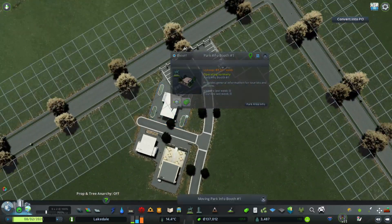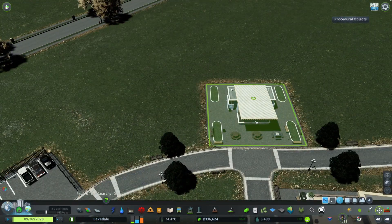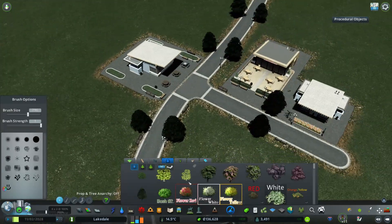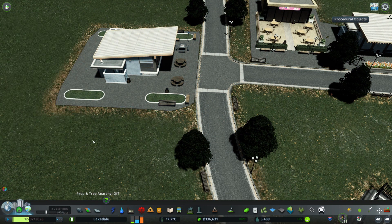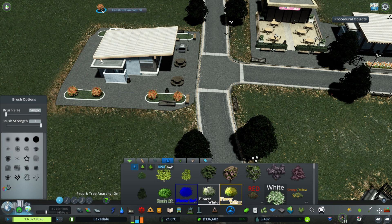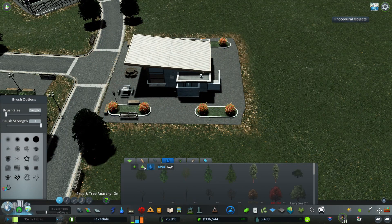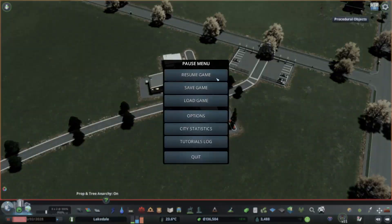There are also some mods that seem to be conflicting with some of the basic features of City Skylines right now — like happiness doesn't show up correctly, the park leisure stuff doesn't show up correctly, and the resources don't show up correctly. The whole entire map shows up as Ore even though it's not that way. Not really sure what's going on with that, but we're getting around it. We'll figure it out for the next city.